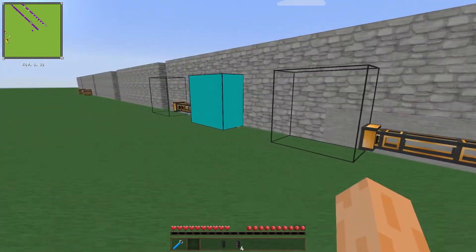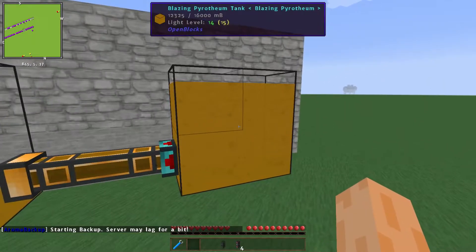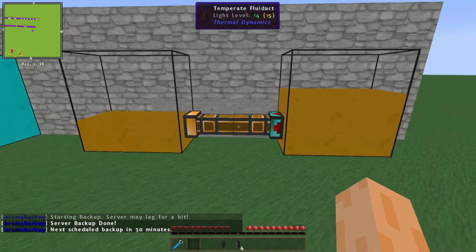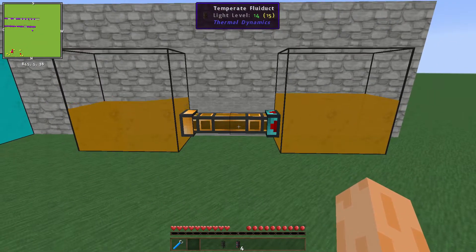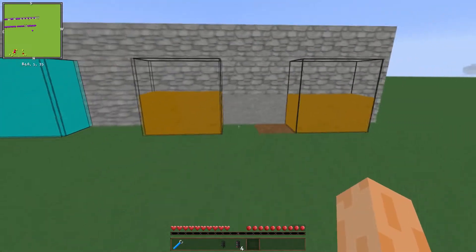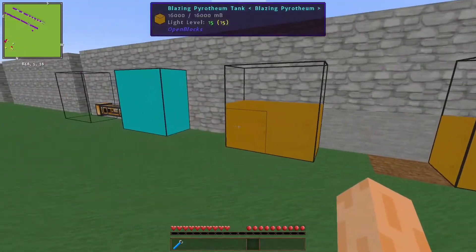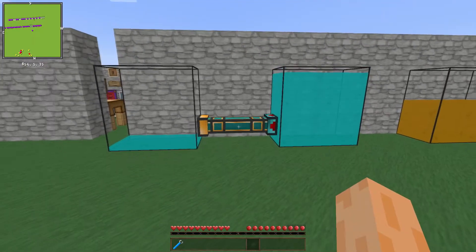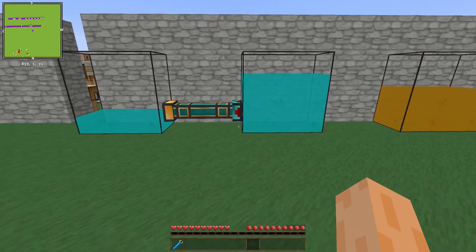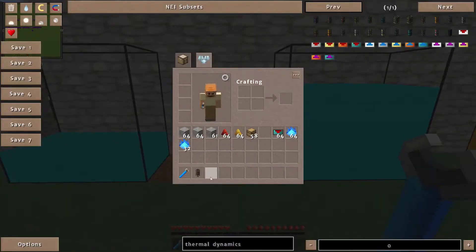For these particular extreme-temperature fluids, if you use a Temperate Fluid Duct to transfer Blazing Pyrotheum, something goes wrong. I've just turned on the servo to pump out the fluid and... it blew up the thermal fluid duct! That scared the crap out of me - I was expecting it and it still made me jump. The same thing is going to happen with the Cryotheum - and yes, there it goes again.